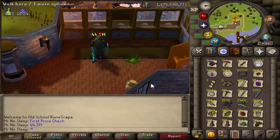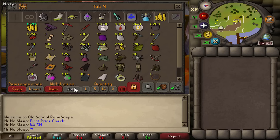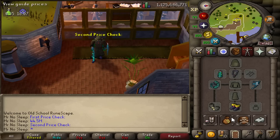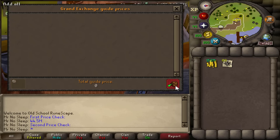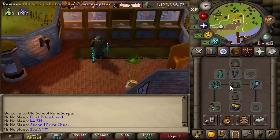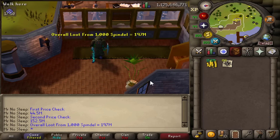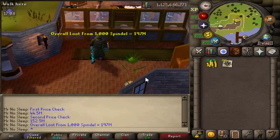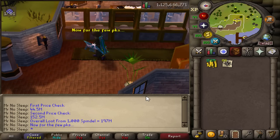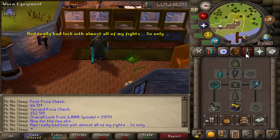Now it is time for the second price check — this is all of the rare items that I did sell, as well as the one item I couldn't fit in the previous price check: the Karambwans. 152.5 mil from this price check. Which if you add those two numbers together, it looks like I made 197 mil from killing 1000 Spindle — which is just insane.